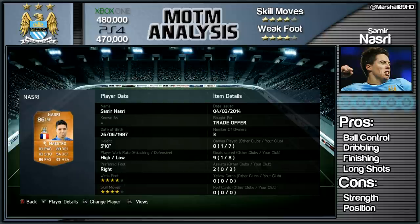Samir Nasri's Man of the Match card is going for currently $480,000 on the Xbox One and $470,000 on the PlayStation 4. I actually got lent this card by XGO Gameplayers - what a legend he is.